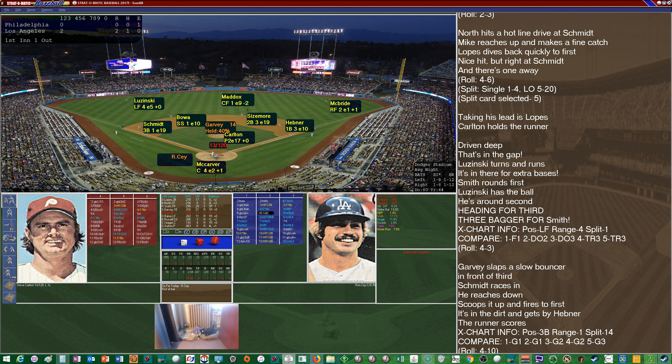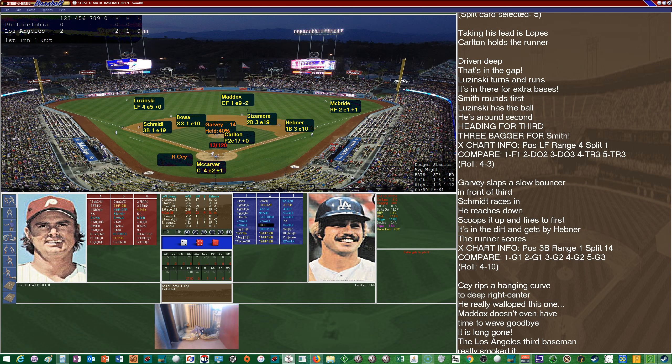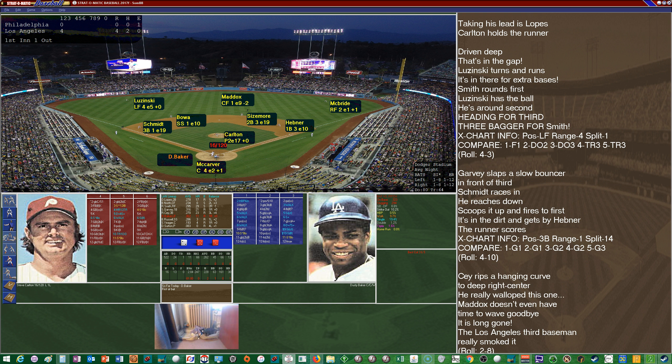Cey up to the plate now. Carlton looks in for the sign from McCarver, looks back at the runner, kicks and delivers — and he's going to get a pitch to hit. Cey gets all of this one to the opposite field, and that one is gone for a two-run homer! The Dodgers are pouring it on early — already 4-0 and we're not even done the first yet, off the ace Steve Carlton.